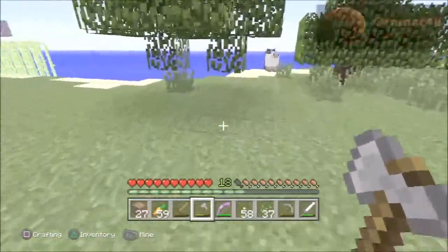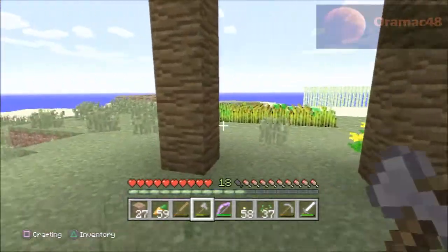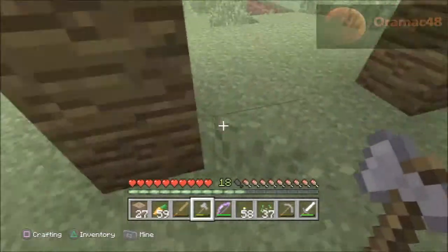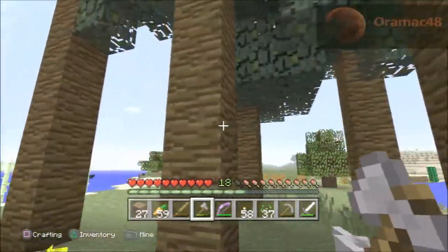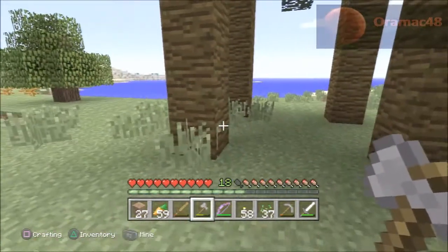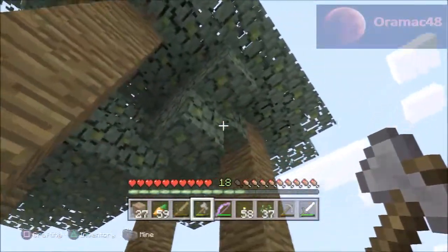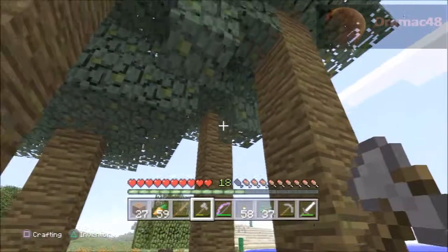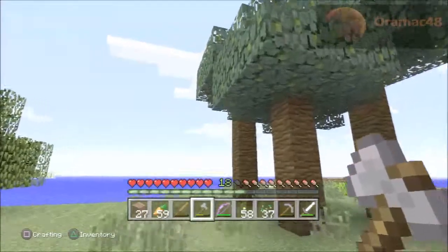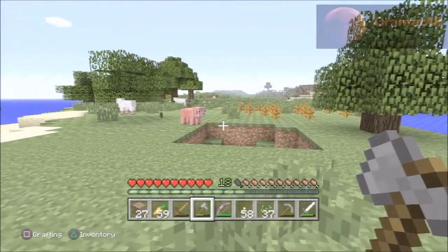Alright. Looks like I got a nice area here — could build something in between these trees. I'll use these trunks here, build a tree fort up there, all out of wood. Try not to ruin any of the leaves so it still looks like a tree up there. That's what I'll do.